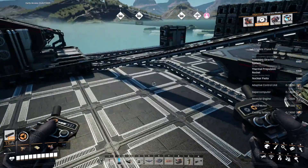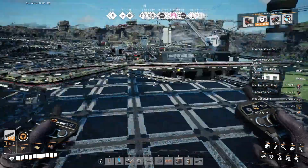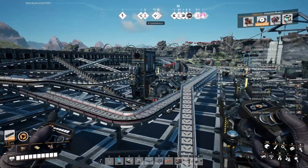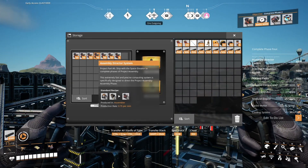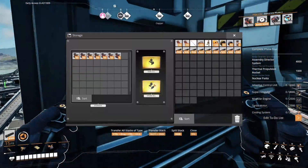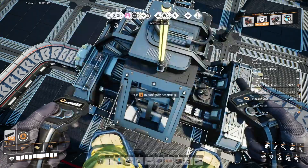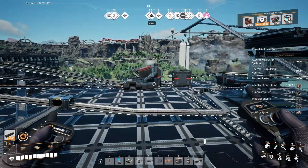The machine is just jammed up because I'm not giving it any more slugs. I took out the boxes that were accumulating stuff. Now we're working on the Assembly Director System — that's one of the actual phase items. We have 304 and need 4,000. The supercomputers are going, and we need these Adaptive Control Units too.